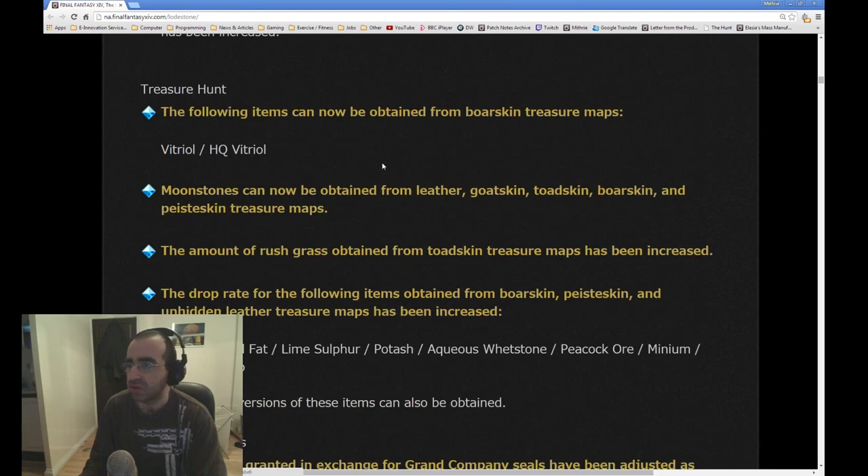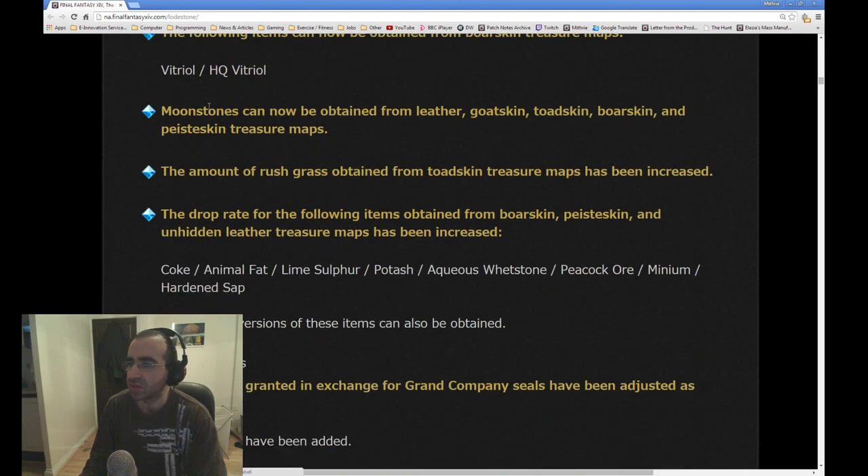That is something I'm going to have to take note of as a crafter — I need to see what those new rewards are. Abandoning your Guild Leve after completing it at least once will refresh the available rewards. In accordance with this change, the amount of shards obtained from certain Battlecraft Leves has been increased. The following items can now be obtained from Boarskin Treasure Maps. Some of these don't mean anything specific to me yet.